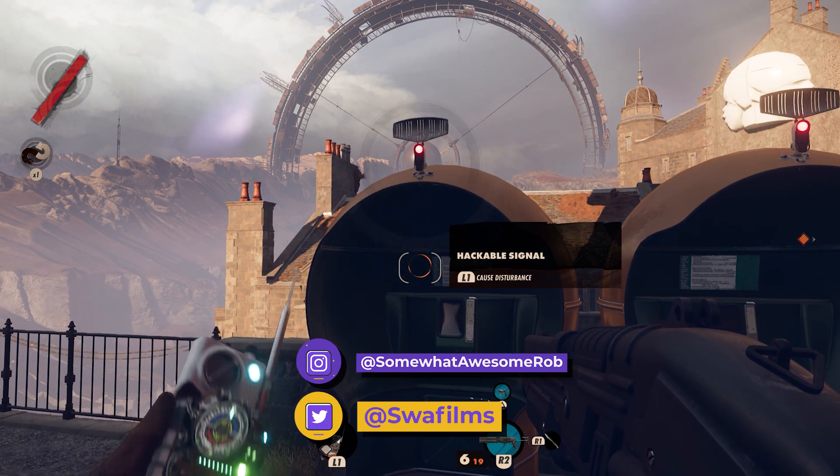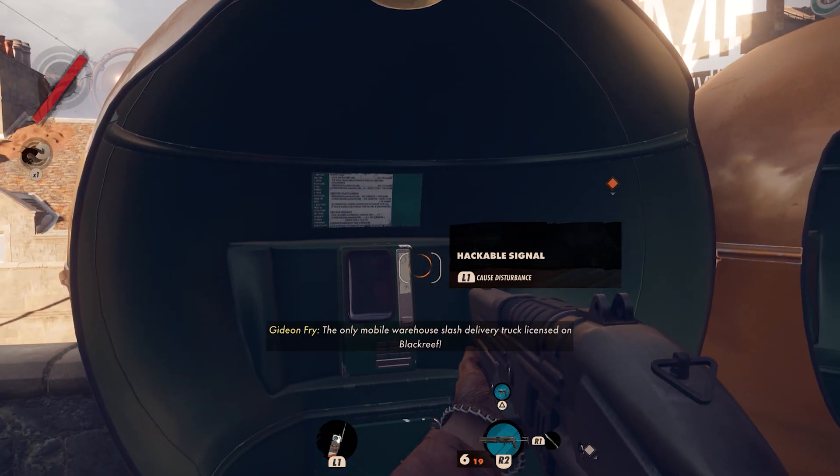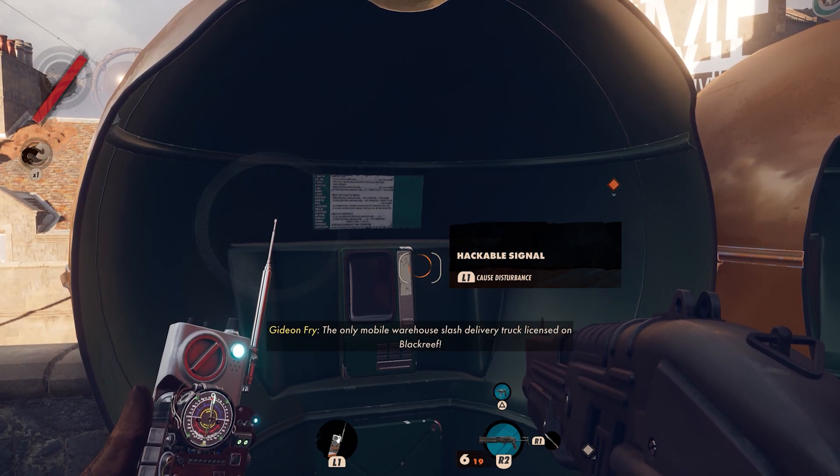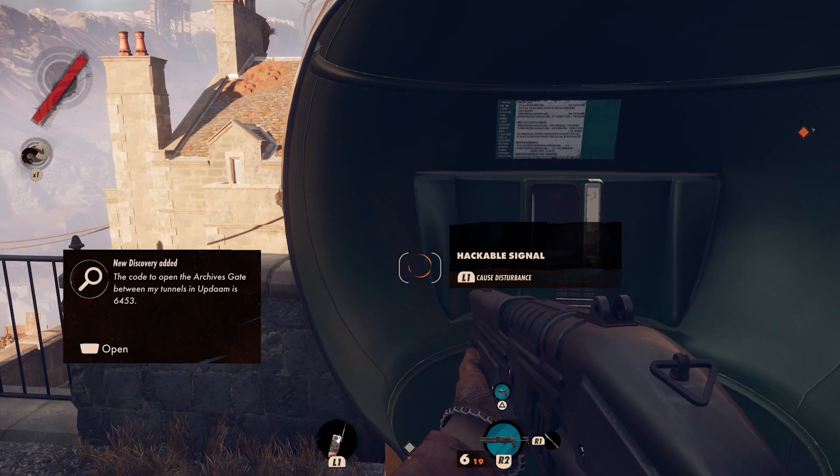If you hack this one on the left it will give you the code. It'll open the gate and then you learn the code from this telephone. You just gotta wait for it to ring out and then boom. So my code is 6453.